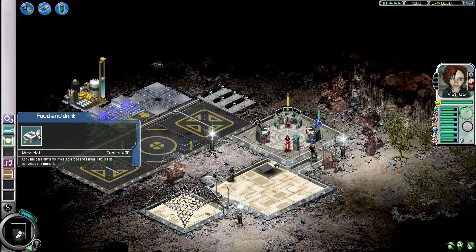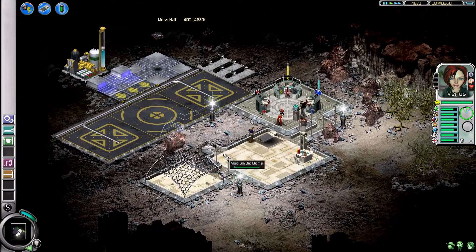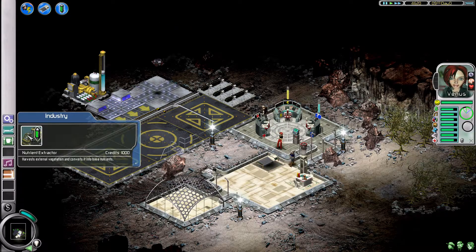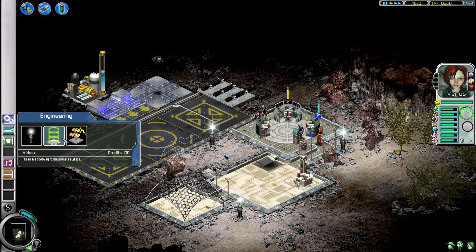For food and drink we can build a mess hall — base nutrients needed, etc. You go through and have to manage electricity and all types of stuff. You have a nutrient extractor here — it harvests external vegetation and converts it into basic nutrients. Normal things you'd expect.